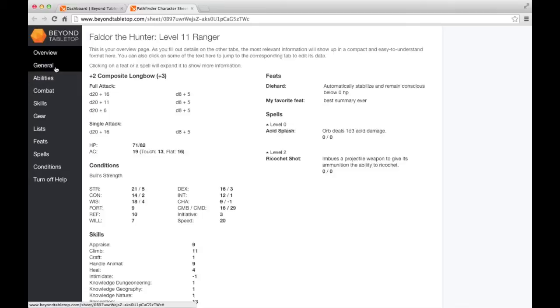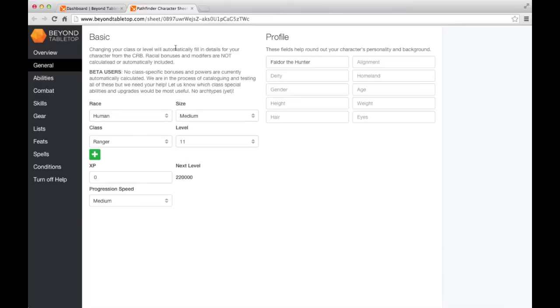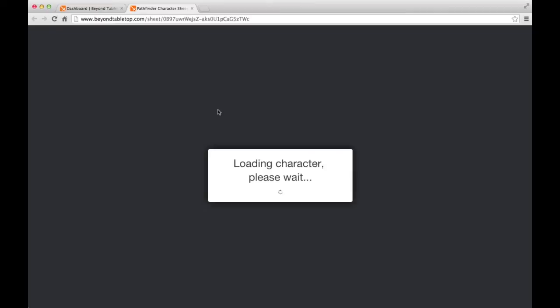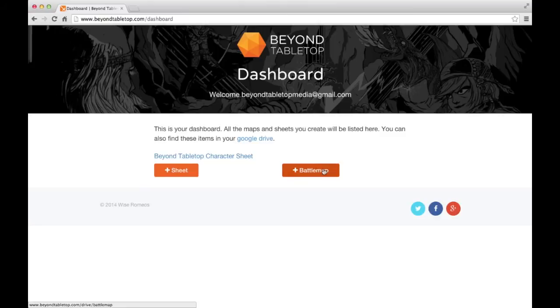This sheet saves automatically since it's a Google Drive document - any time I make a change, I can immediately close it and it will save. If you share this sheet with someone else, they can look at it at the same time and see all the changes in real time. I'll close this and make a brand new map. If I refresh the dashboard, you'll see the Beyond Tabletop Character Sheet listed, and I can click it to open it back up.